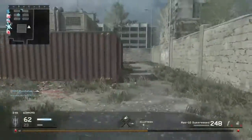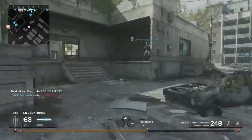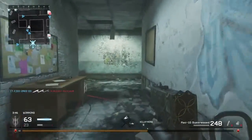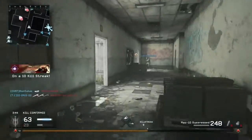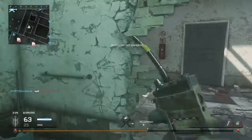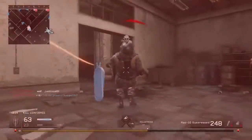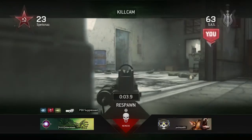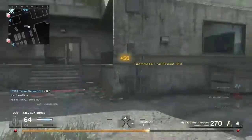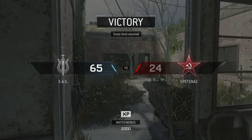Basically when playing Kill Confirmed, you want to be pressing as much as possible, using the suppressed weapon so that your bullets don't pop up on the radar when you're firing. Always try and be where the enemy is — always try and be behind enemy lines. Don't be at the back where your team's spawning; constantly be pushing their spawn. Keep the pressure on, get the kills, and grab those tags. There's not much more to say — it's pretty self-explanatory how to play Kill Confirmed.